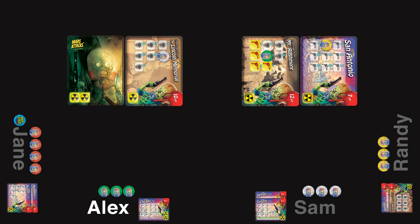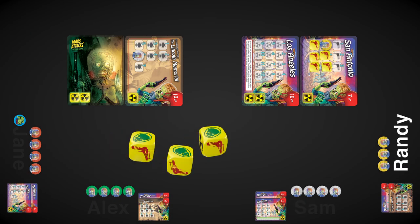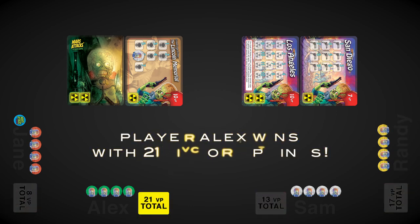When you claim the final card in a stack, you start the end game. Keep playing until you finish the round out — you know you've finished the round out when you get back to the first player. Count up the victory points from the cards in front of you. Whoever has the most wins.